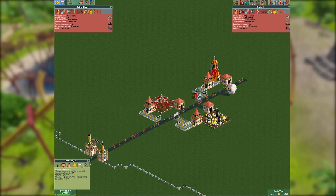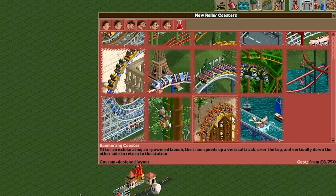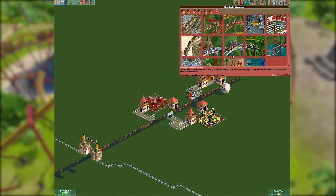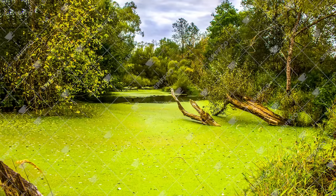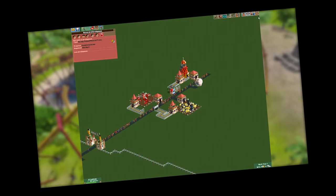We need a ride people will actually want — logically that means a roller coaster, like this Boomerang Coaster. The only issue is it costs at least six thousand seven hundred and fifty pounds, meaning we'd almost go bankrupt. We need to make money without having money. In order to destroy this game's balance, we need one simple thing you'll have seen in the fantastic film Shrek — and that thing is swamp. Swamp in Roller Coaster Tycoon has absolutely no balancing whatsoever — it is an infinite source of money.